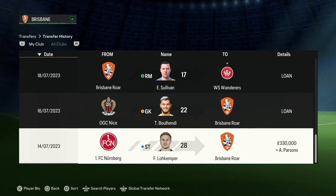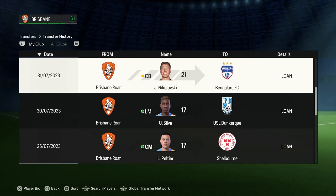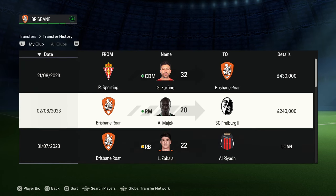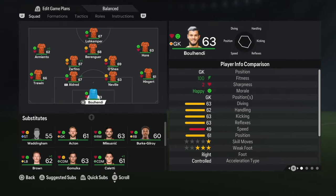That concludes the window for season one. We made a couple of signings — Lokempe was the first player we signed, from Nuremberg, and we also brought in Bold Hendy on loan from OGC Nice, a 22-year-old. I loaned out a lot of players and sold one of our right mids I wasn't going to use, and signed a CDM from Sporting for squad depth.